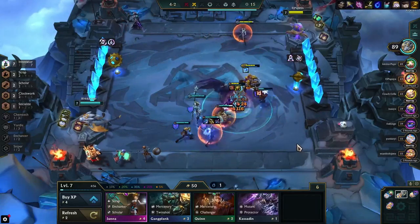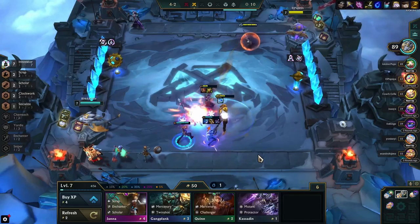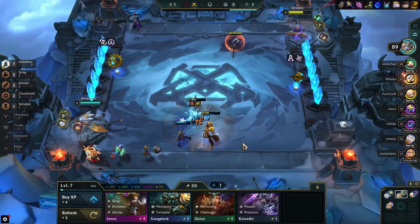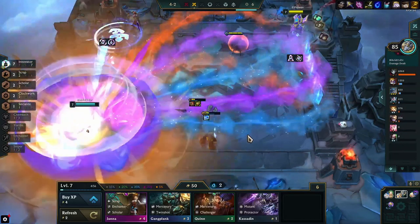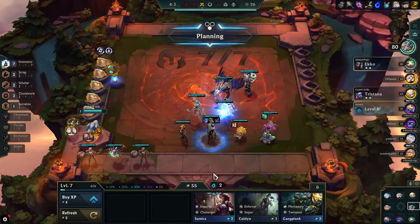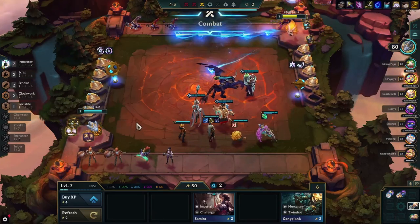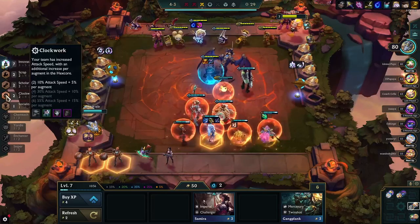First I put in the 7 Innovators because we got Seraphine. Let's see how this next fight goes — maybe we're strong enough with that power spike and we don't have to roll, which is ideal. Because I want to get to level 8, and with high-end shopping I'm actually rolling at level 9 odds already, so I can just roll for everything and we're gonna be so strong.